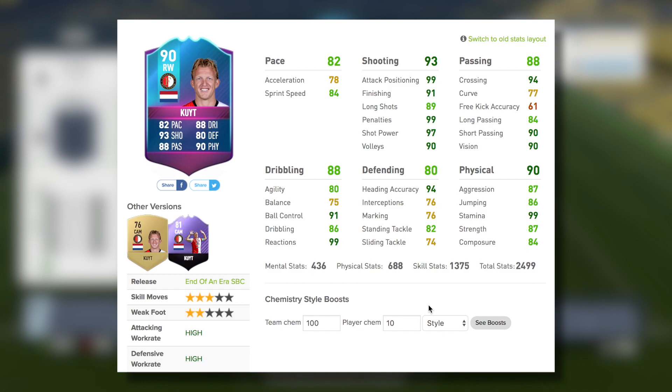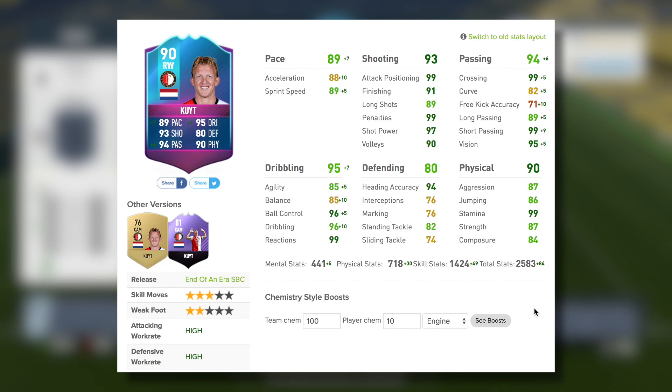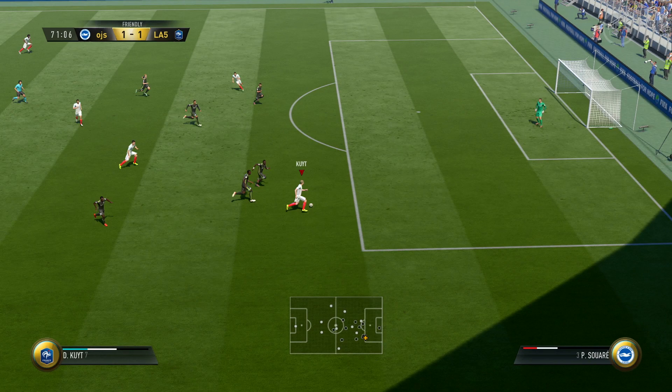Moving on into the in-game stats, they're actually looking incredible for Dirk Kaut considering he's only had one hero item this year. He's gone from plus 9 from that hero item up to a 90-rated, and on basic chemistry looks absolutely phenomenal — pretty much across the board. I've gone with the engine chemistry style today to boost that pace somewhat, the dribbling, as well as his passing, because I was already happy with the shooting stat and physical stat that he's got on his item.